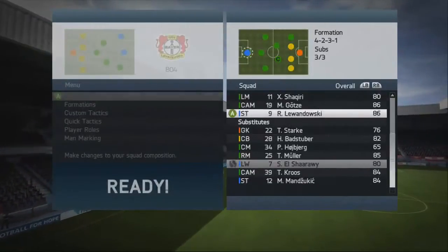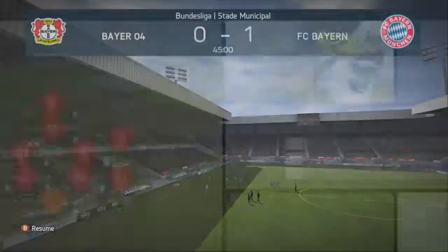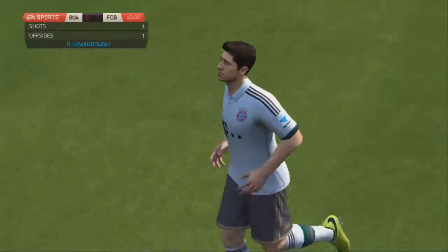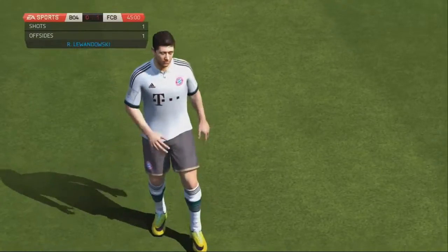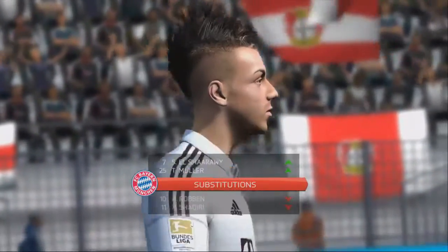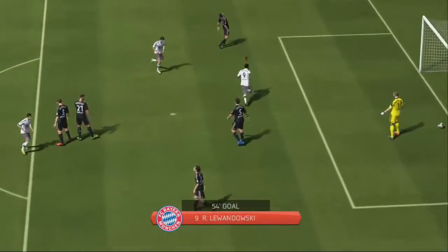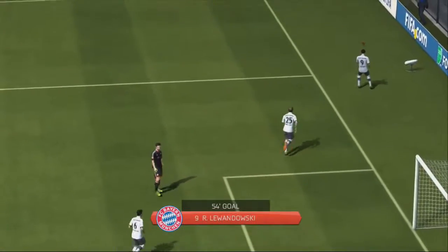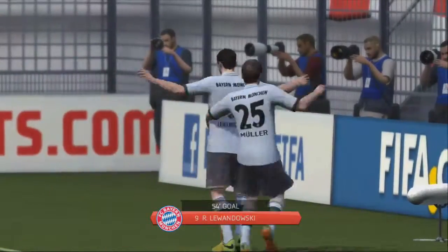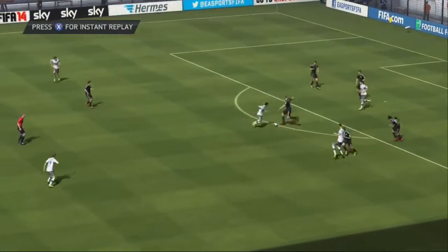We had seven shots, five on target, and 51% possession to their 49%, so we were definitely dominating them. I wanted more possession in the second half — I always pride myself on the possession game. Looking at the stats, Lewandowski had one shot and one offside, so he wasn't having the best of games in that first half. We brought Stefan Elsharaoui and Thomas Muller on for Robin and Shaqiri respectively. Then Lewandowski — what a fox-in-the-box finish from the Polish international in the 54th minute, just controlled it, and the Leverkusen defence had absolutely no chance.